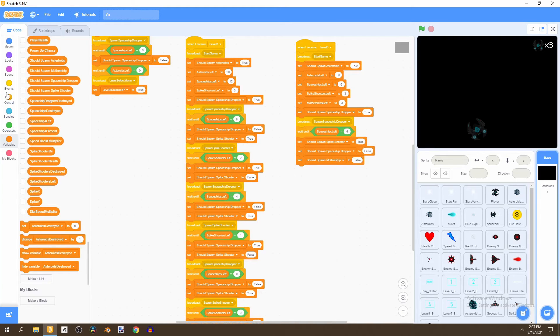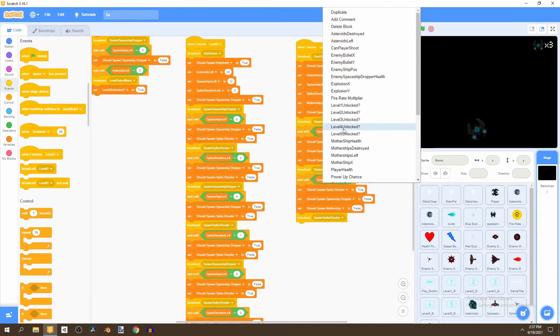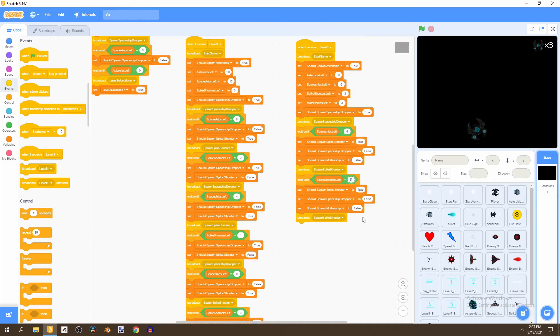Go to events and broadcast spawn spike shooter. Duplicate this and move it downwards, right-click on the variable and say wait until spike shooters left equals to two. Once it does, set spike shooters to false and change the mothership to true, then broadcast spawn mothership.